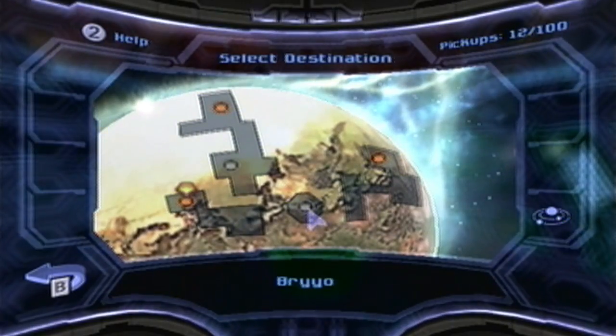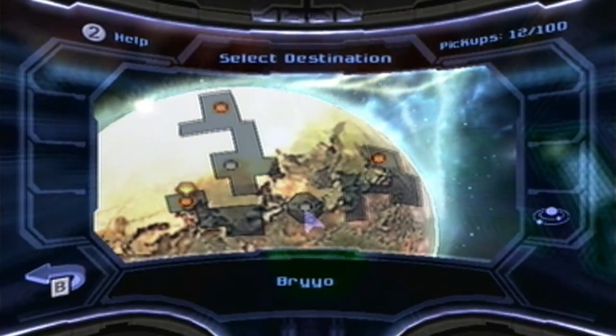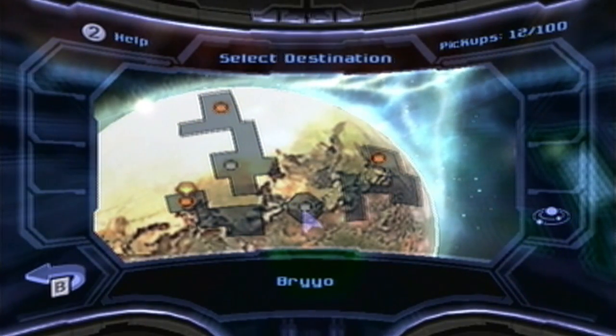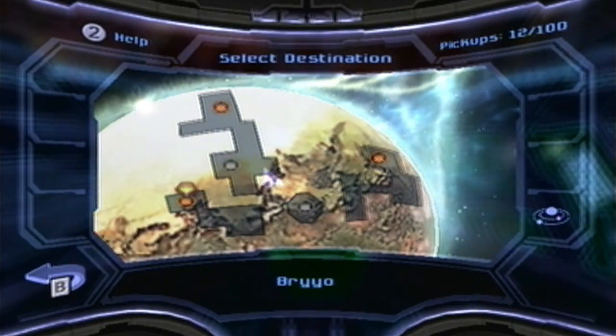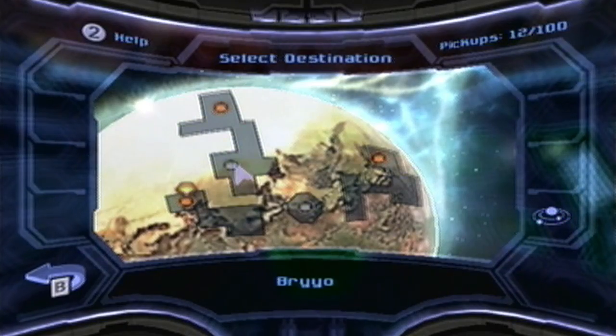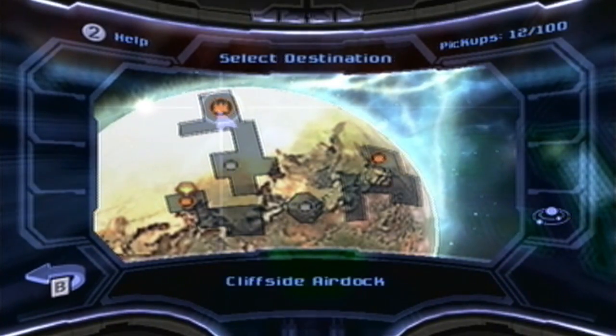That must be the Leviathan Seed. We're going to be able to go inside there at some point, aren't we, after we destroy the energy signatures. So this will be available once we get access to the Leviathan Seed. And I'm assuming this must be the downed vessel, or Federation site?